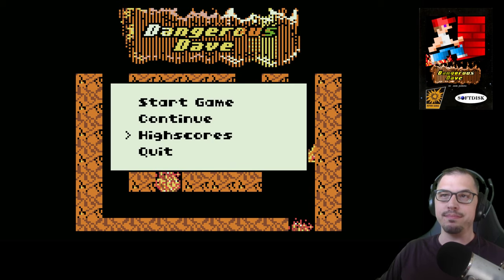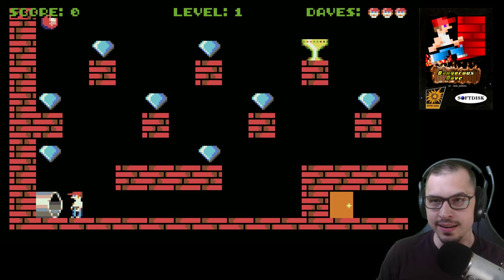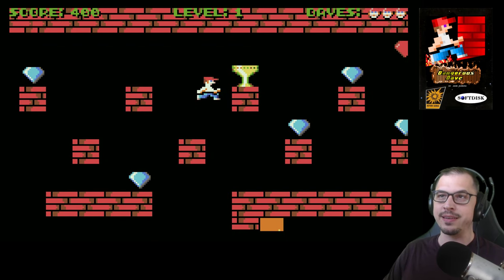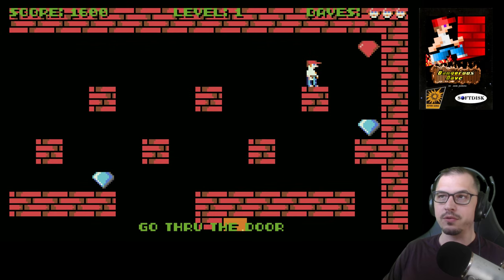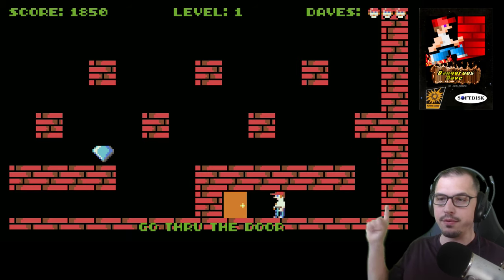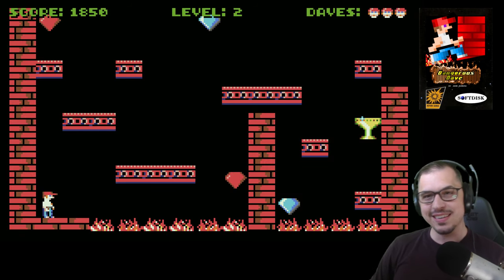On the main screen you can see I have Start Game, Continue, High Scores, or Quit. We're just going to start the game. Here we have Dave — Dangerous Dave. You can jump up and down, grab some gems which give you score shown at the top left. Once you get the trophy, your objective is to go through the door. Only nine more levels to go!